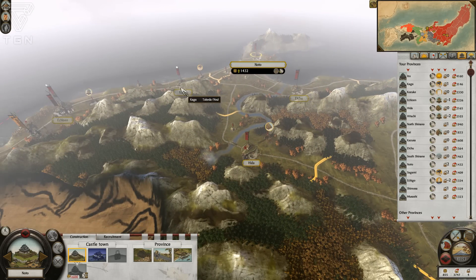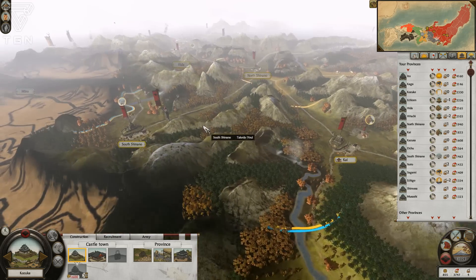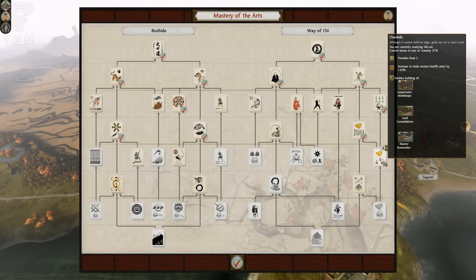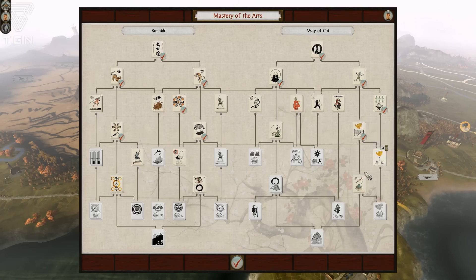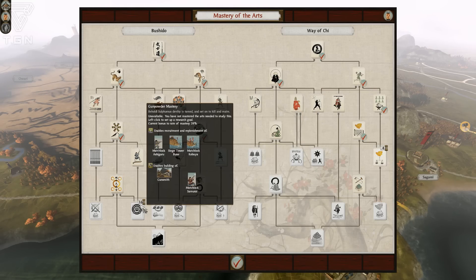Let's keep taking a look at these different provinces and what we have available. I've got Takeda Shingen here still. Trying to remember if we put that other army over here to keep the Hatori out, but they're no longer on our flank so we should be good. Research-wise we're about to finish this next item which will give us better farms. We've got fortified monastery and merchant guild options. I also really want to get to the matchlocks — it's going to require a considerable amount more research to get to the matchlock samurai.